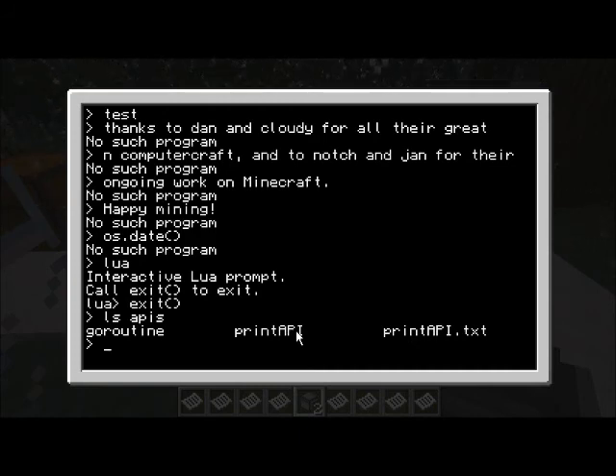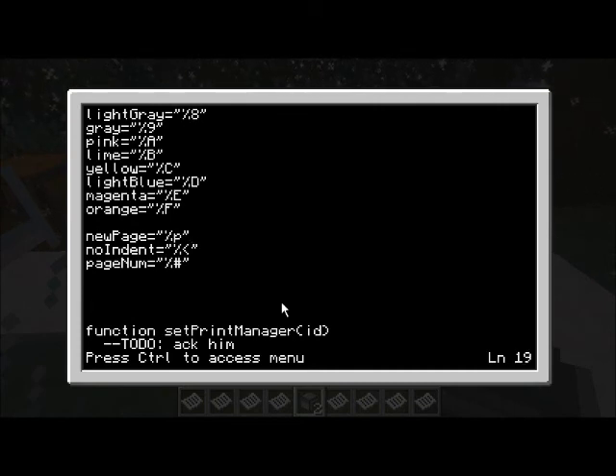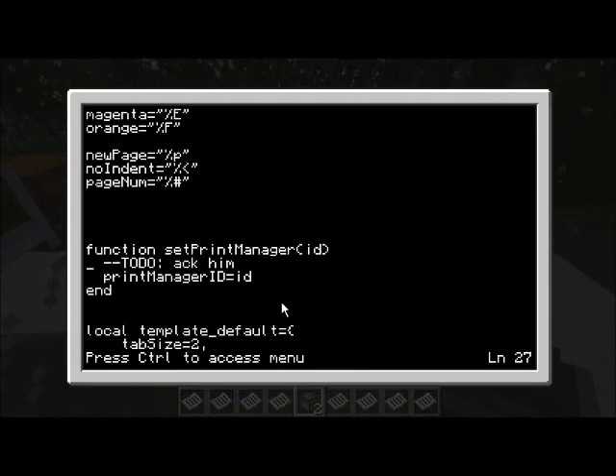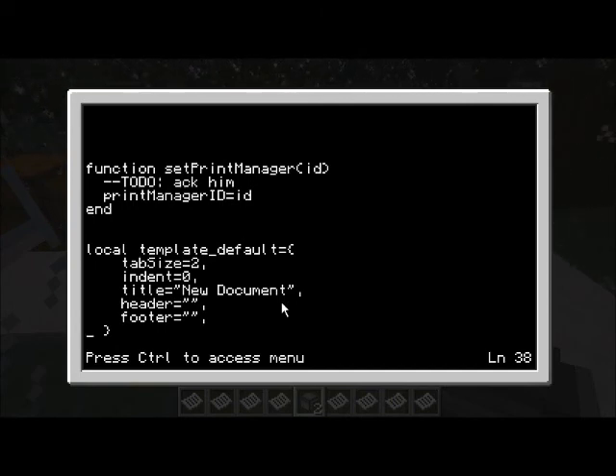This computer has a print API I've added - this is just a Lua file. I'll show you the code quickly without going into full detail. I've defined some constants - percent codes that are special printer codes telling it to change ink color. There's one to force a new page, one that forces the cursor to the left when you do a new line with an indent setting, and one to print the page number on the page. Right now it's not very secure - anybody who knows the printer's ID could use up all your ink and paper printing whatever they felt like, so I'll add some kind of password system.